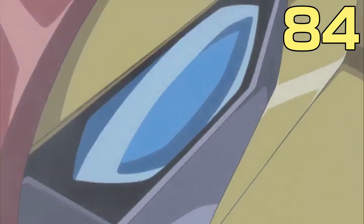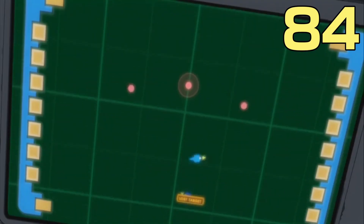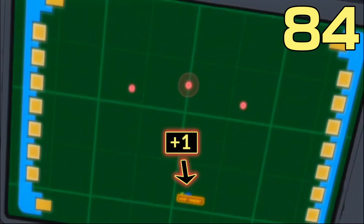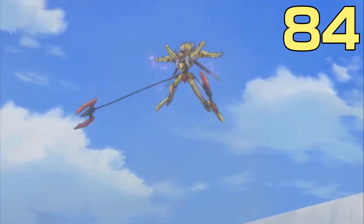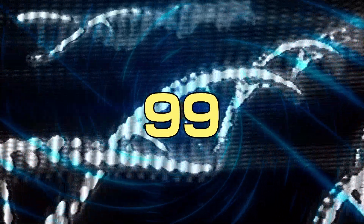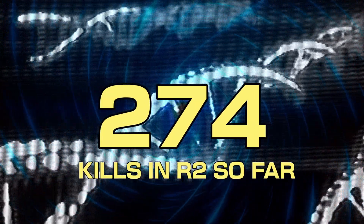Things get even crazier with Rolo joining the fight. As Lelouch observes on the monitor, Rolo takes out 3 Black Knight pilots, then another 2, adding 5 more kills. This brings our final total to 89 kills for turn 4 and 274 total kills for R2.